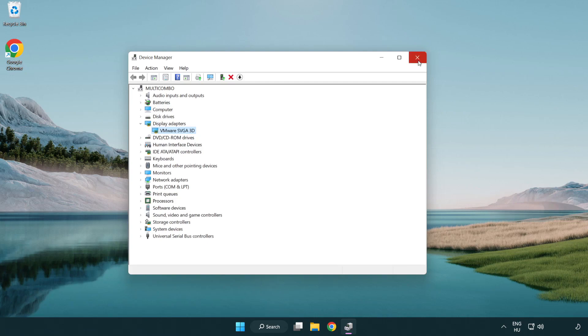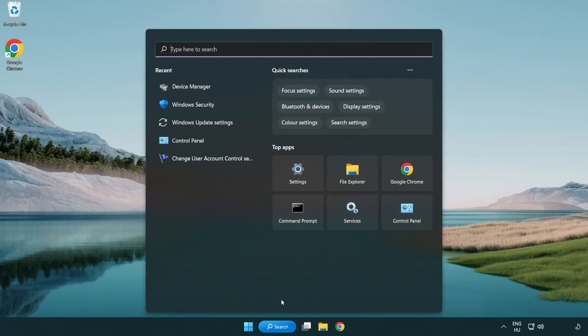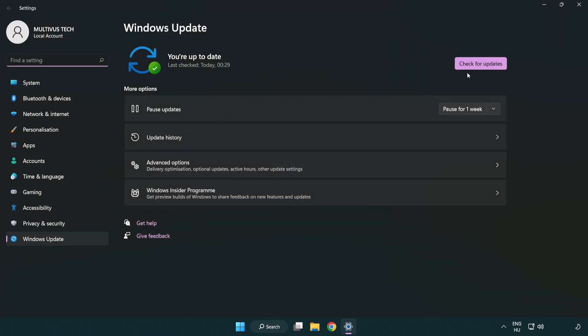Close the window. Click the search bar and type Update. Click Windows Update Settings, then click Check for Updates. After it completes, click Close.